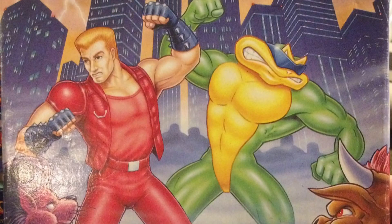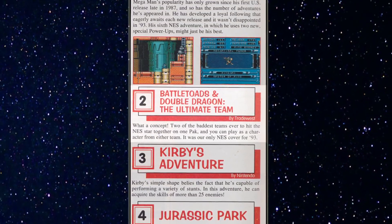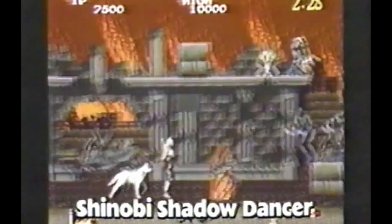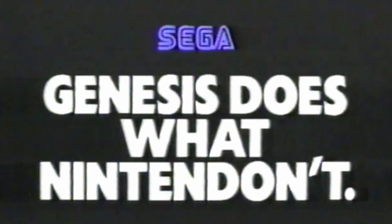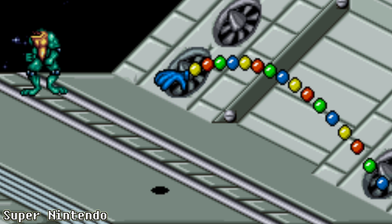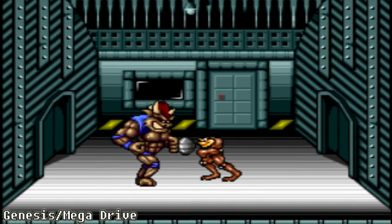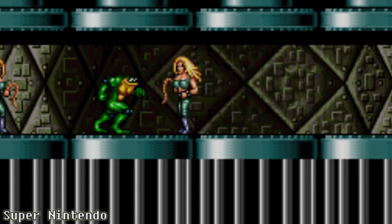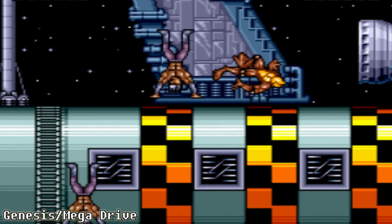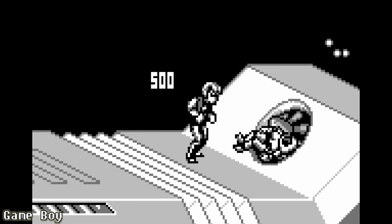The game was well received when it debuted in June of 1993. Nintendo Power Magazine chose it as the number two NES game of the year. Still, being 1993, many players had moved on to 16-bit systems, so it didn't sell a ton of copies. Rare was prepared for this — in December of 1993, they released a version of the game with 16-bit graphics for both the Super Nintendo and Sega Genesis. They also released a monochromatic portable version for the Game Boy.